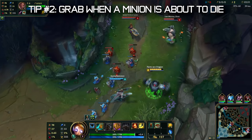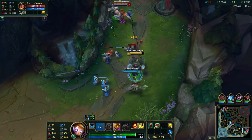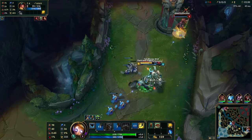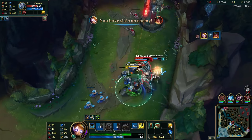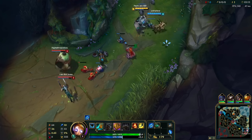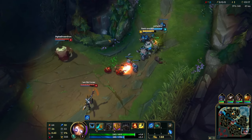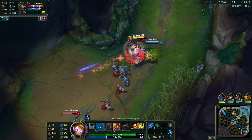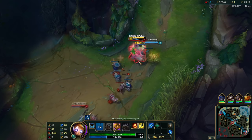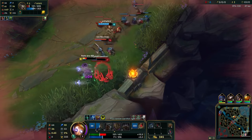Here's a trick: basically, when a minion is about to die, that's when you shoot your hook. They won't expect it because they think that minion is blocking them, so when it dies it gives them a false sense of security. Indirectly, if they know you can do this, you can zone them a lot more — they'll be scared whenever their own minion is about to die. The way to do this: if you know your AD carry is about to last-hit a minion, that's your pivotal point to grab. Let's slow down this clip — as you can see, I see the attack and I land the grab.